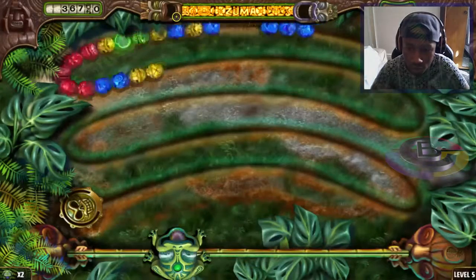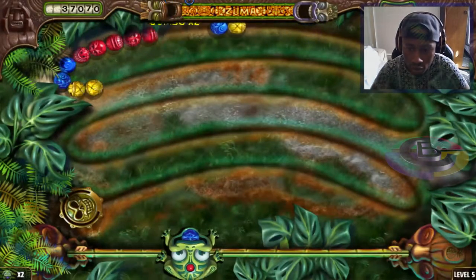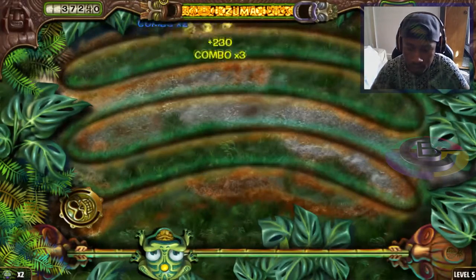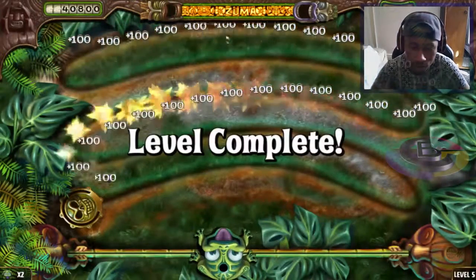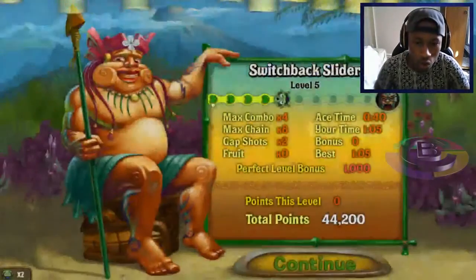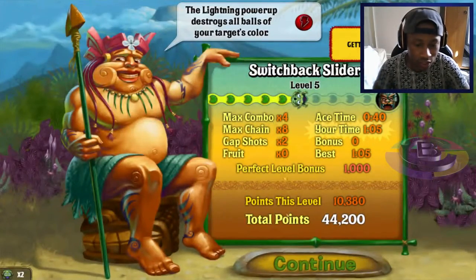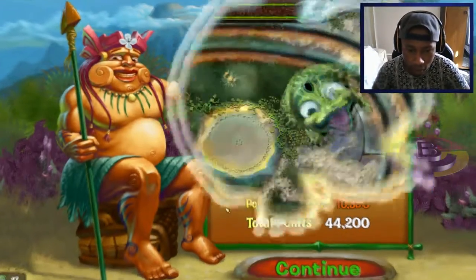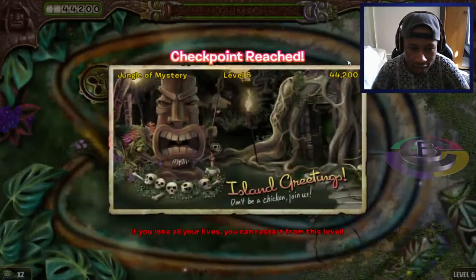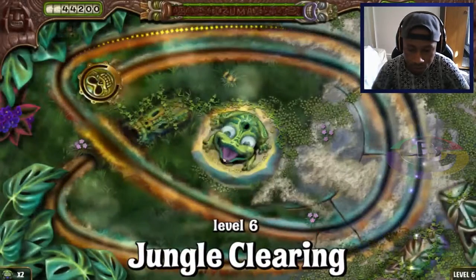This is going quite fast — that power-up is to slow the balls down. So what level is this? One, two, three — this is the sixth level now we're about to enter. I think there are about ten levels in each island.